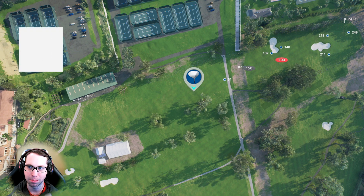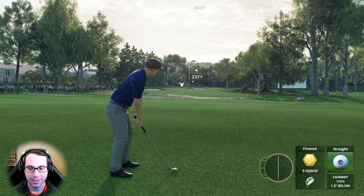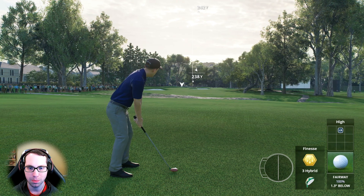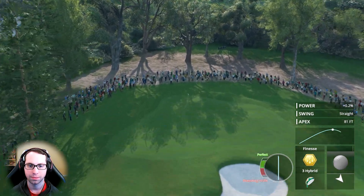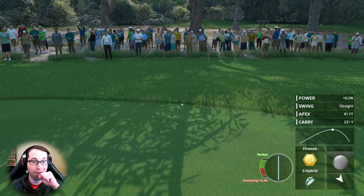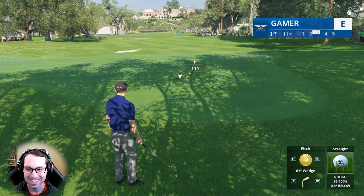It's a tough shot. Caddy book shows 249 to the back, 218 to the front. Going with the three hybrid full loft — the wind's going to take a little bit off and add a little more backspin. Almost an albatross, so close but yet so far — offline.